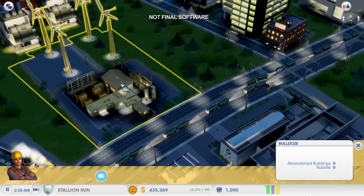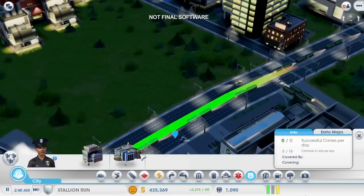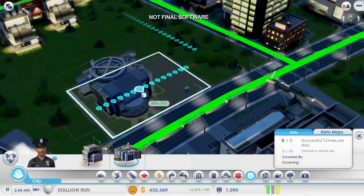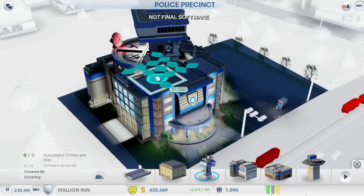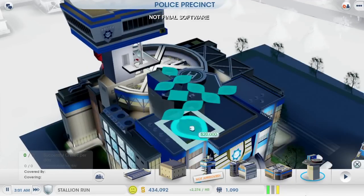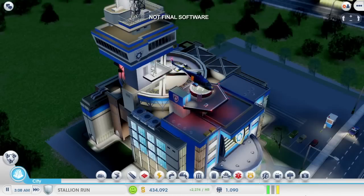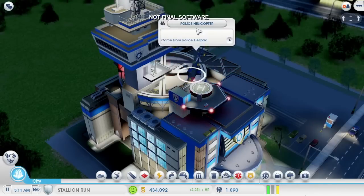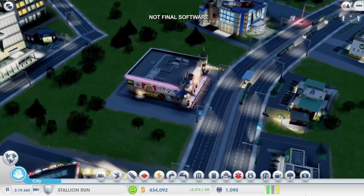I'm just going to bulldoze it and make some more room. This police precinct has a lot of options. I'm going to start with this radio tower here to help the police respond quicker. Then I'm going to add this helicopter to increase the patrol radius. This is all really expensive to maintain, but it's going to make a big difference by suppressing crime in a large area. The police will also travel to neighboring cities and patrol there too.